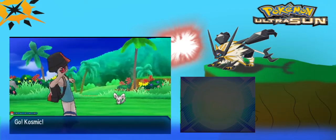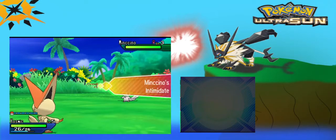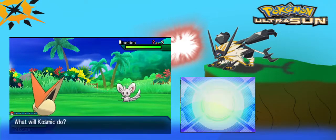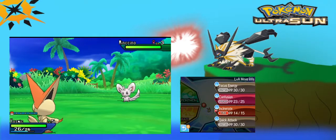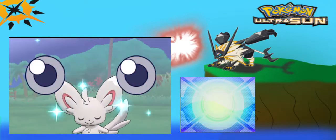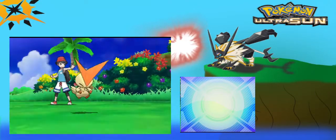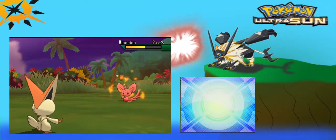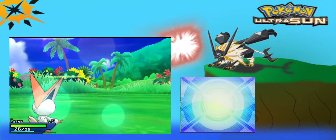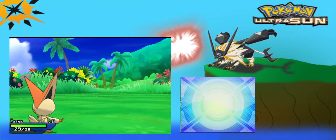Amancino! Going up against my Victini, named Cosmic. Intimidate. Wait, what? Big Pex doesn't work on Intimidate. Okay, good to know. How does Big Pex work? We got to level 6. Yay!